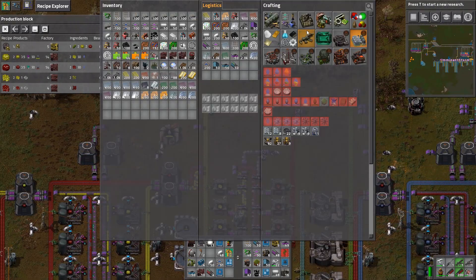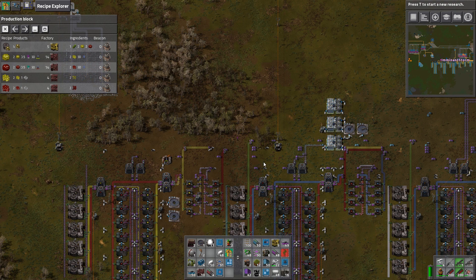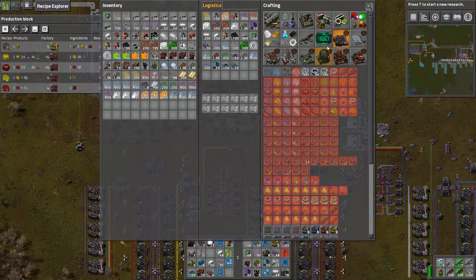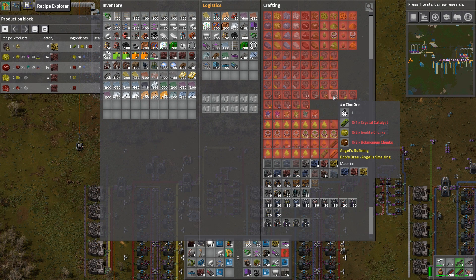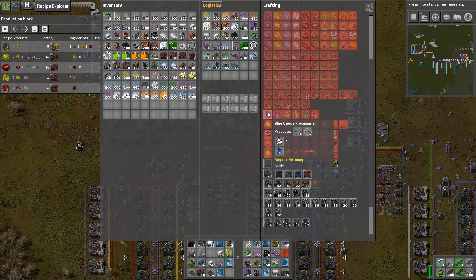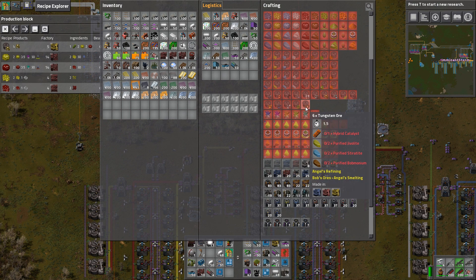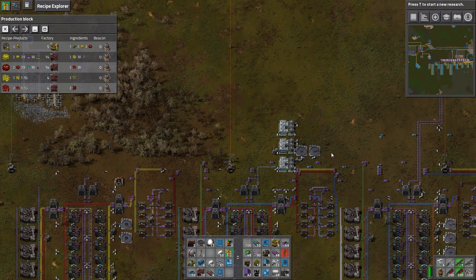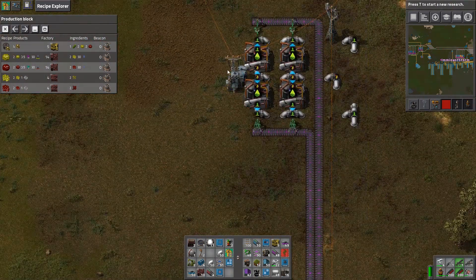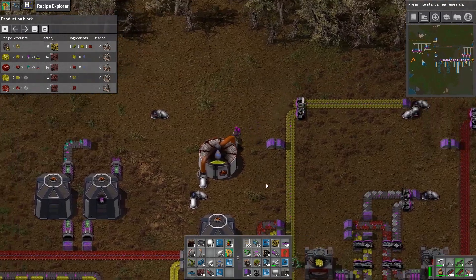Now we need to deal with - I guess these are magenta geodes? Purple geodes. Close enough. And that's going to be anything that requires jivalite. What else is going to need jivalite? Zinc is going to need jivalite. Silver is going to need jivalite. And tungsten is going to need jivalite. What we'll do is we'll do purple geode dissolving up here in this direction.